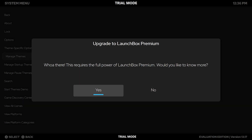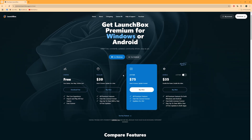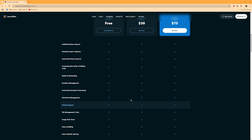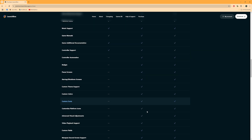This time, let's hit Yes to learn more. This opens a premium LaunchBox page where you can explore pricing and compare the different versions available. Whether you're on Windows or Android, prefer yearly or lifetime licenses, the choice is yours.